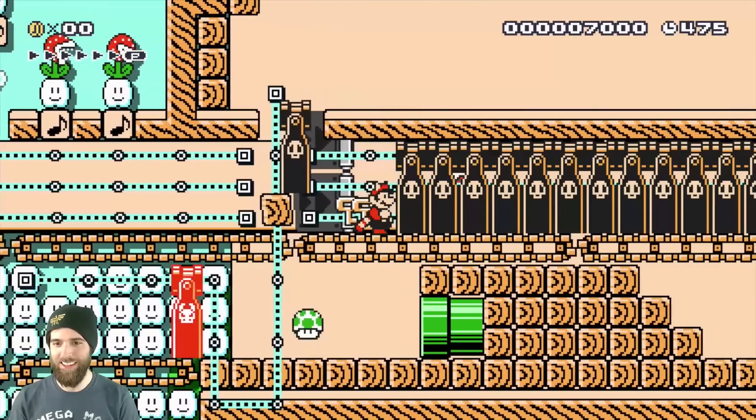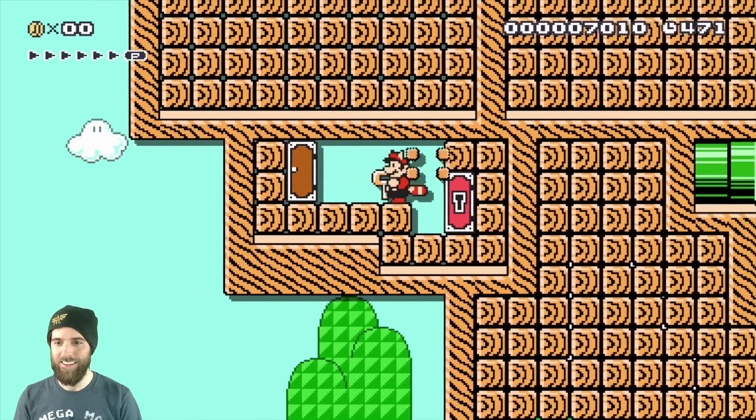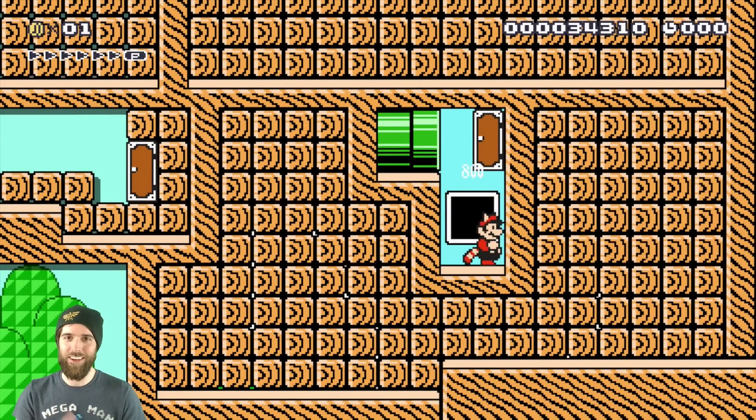Yeah, we got it! We got keys throughout the way too. Little tail check there to make sure you still have it, and we drop on the goal. Hell yeah! So good. That's so cool.